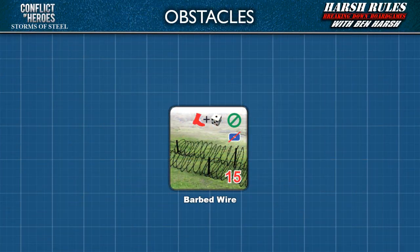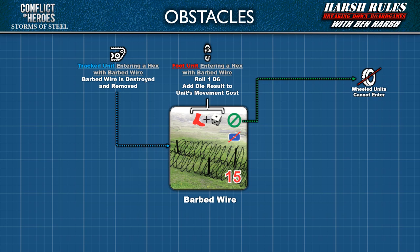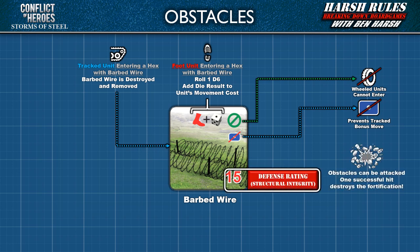Now let's talk about obstacles, beginning with barbed wire. Barbed wire makes it more difficult for units to move into or through a hex. Barbed wire prevents wheeled units from entering a hex. If a foot unit enters a hex with barbed wire, roll one six-sided die and add the result to the unit's movement cost, which can greatly increase the chance the foot unit becomes spent. If a tracked unit enters a hex with barbed wire, the barbed wire is destroyed and removed, though barbed wire prevents a tracked unit from making a bonus move. Like fortifications, obstacles may also have a red defense rating, meaning with a successful hit, barbed wire can be attacked and destroyed.